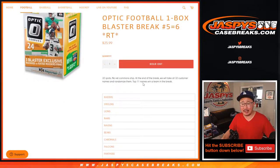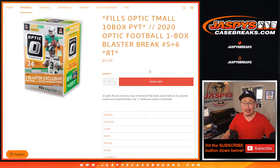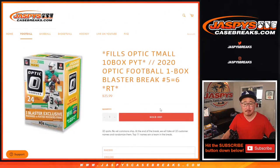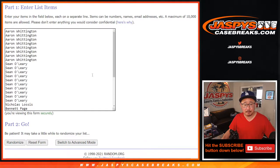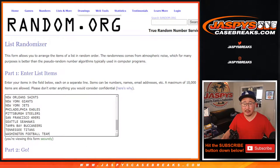We'll do the break itself, and then at the end we'll re-randomize your names and the top 11 will win teams in the Optic Team All break, which is coming up in a separate video after this one. The name on top gets the Raiders, the 11th name down gets the Titans — you know the drill. So let's do the break itself first, and then we'll use a different dice roll for the giveaway part.